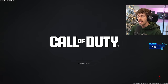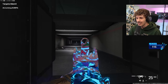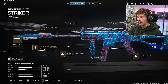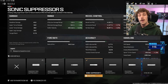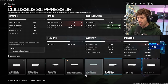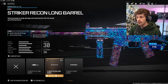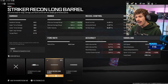Next gun is the Striker — this Striker build is crazy. When you use it you're going to see how overpowered this gun is with insane damage range. You're also not going to be on the radar at all since we are running the Sonic Suppressor, which increases damage range making kills quicker at range. If there's too much recoil I'd add the Shadow Strike suppressor instead. We're adding the Striker Recon Long Barrel — I kind of run a barrel on every single class since the time-to-kill is so long that having more damage range is really helpful.